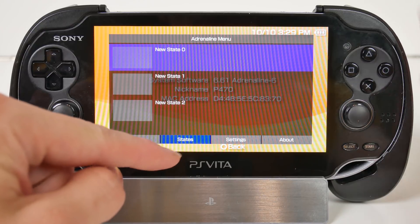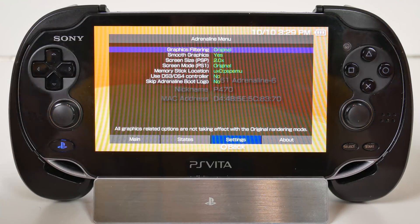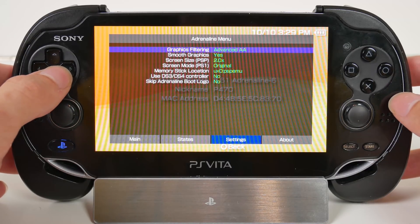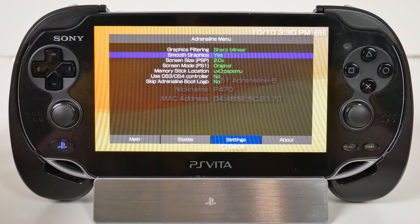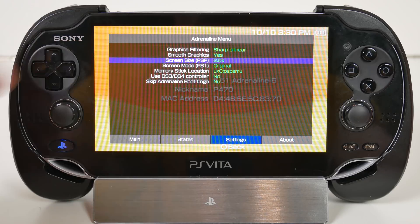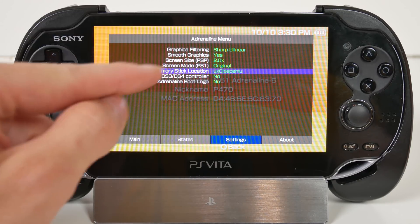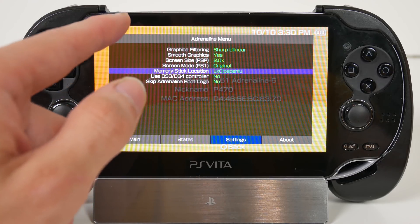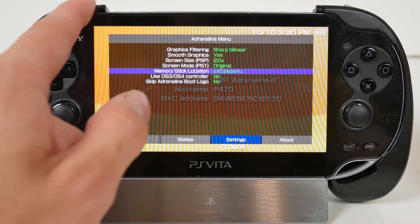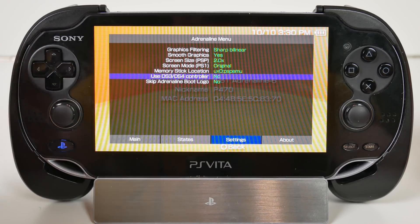Adrenaline supports save states, similar to the PSP Go, so you can save without finding a save point in your game. Under the settings you can navigate with the L or R trigger. Graphics options include original, bilinear, sharp bilinear, and advanced AA — I recommend sharp bilinear for smoother pixels. You can adjust the PSP game screen size since the PSP's resolution is smaller than the Vita's, and also adjust PS1 game resolution. There's a memory stick location option: ux0 is the SD2Vita and uma0 is the actual Vita memory card. You can also use a PS3 or PS4 controller.